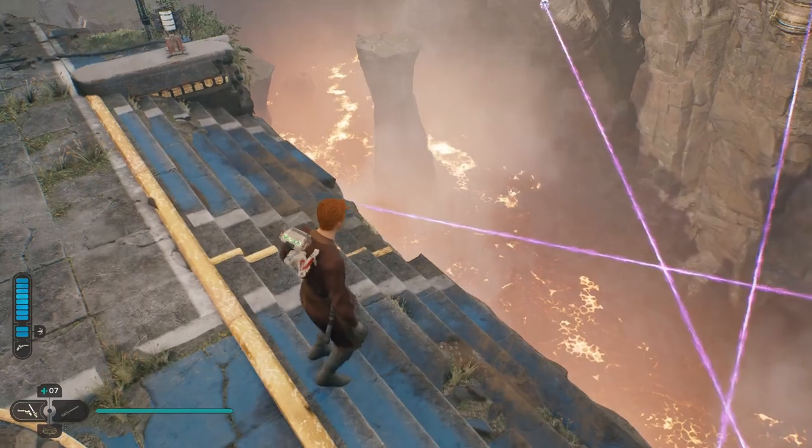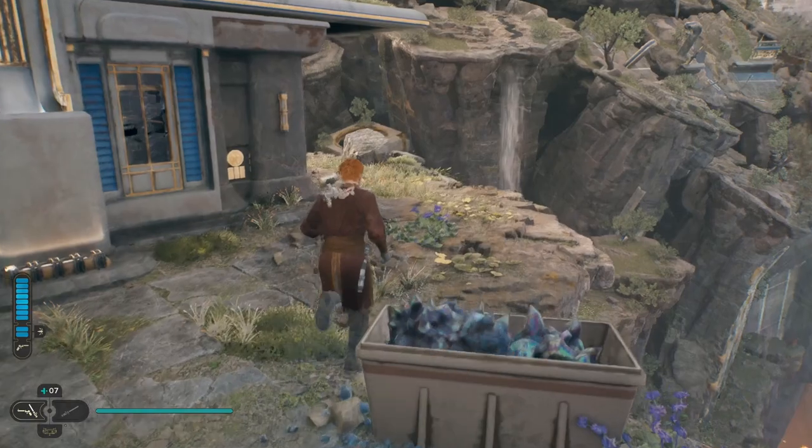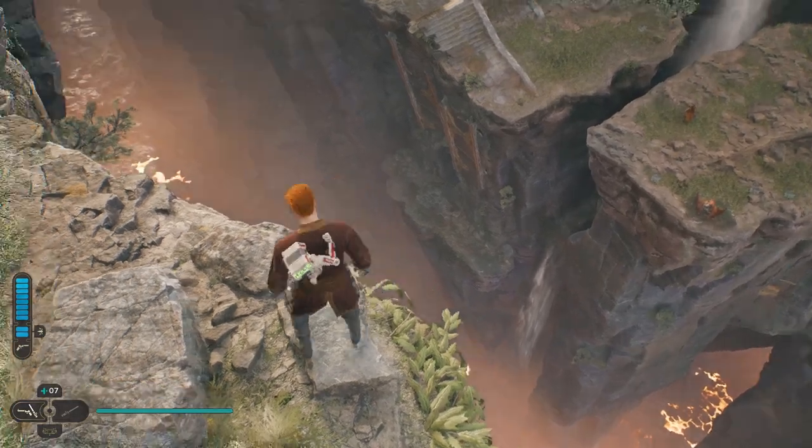You'll remember this place with all the crazy laser beams and giant cliffs and things. From this meditation point, you can see it clearly over here. If you head over this way, you'll see a box over there, and there's a cave down there. And that's where we're going to try to go.